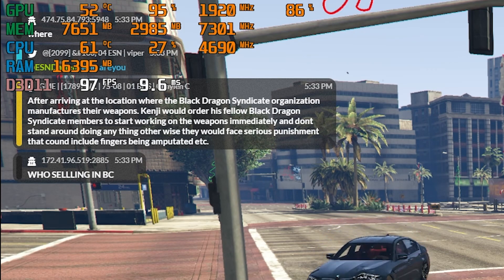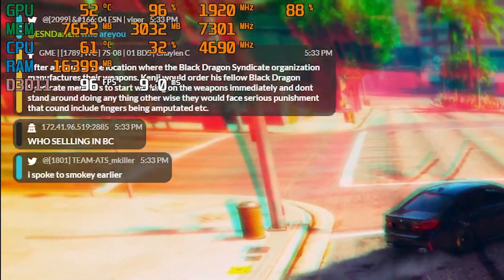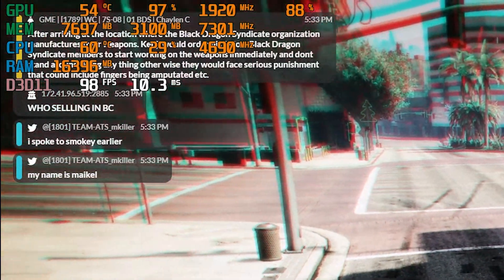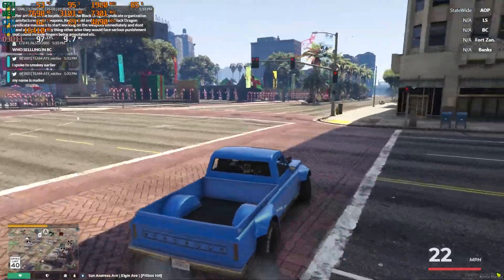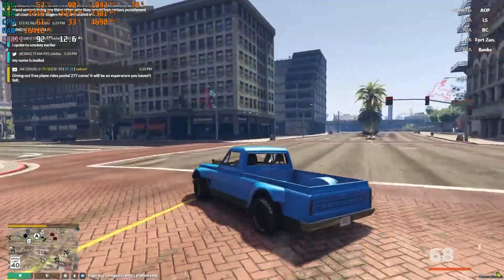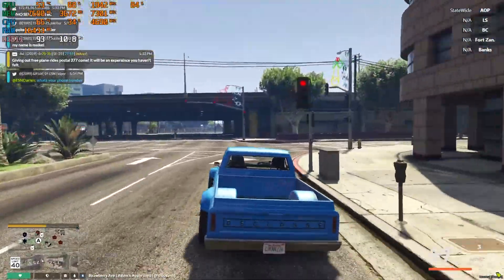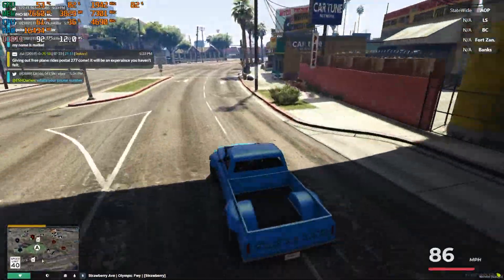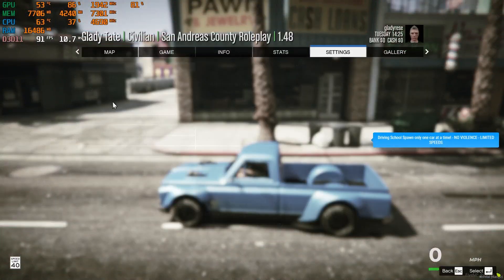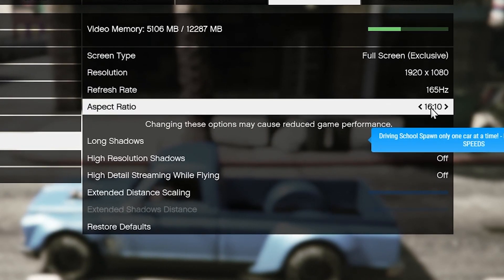You will have a lot less stutters than before, and the FPS will stay the same — sometimes it will go even higher after starting the game. If you don't get higher FPS, that's okay — you don't need more than 60 FPS on FiveM really. If you have like 90 FPS, you won't stutter anymore because the GPU usage is high and the GPU will handle the stutters. You're ready to play without any stutters.